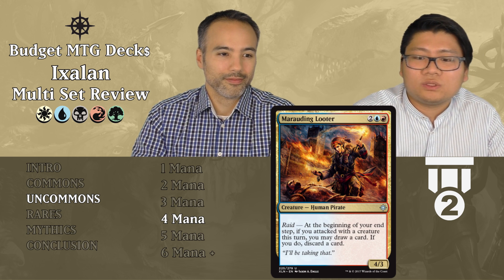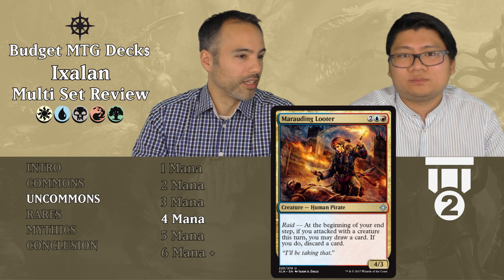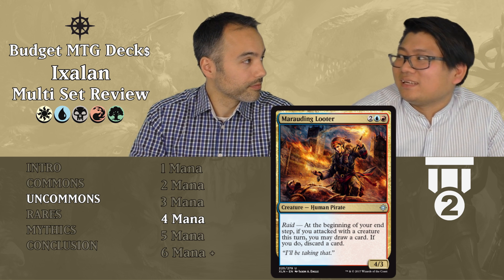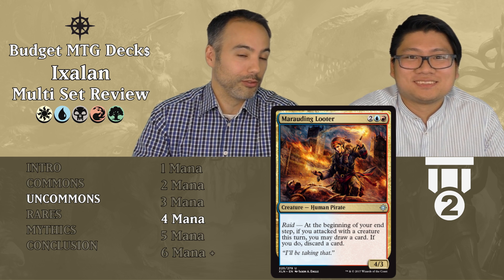Marauding Looter costs two blue and one red. It's a 4/3 Human Pirate with haste. At the beginning of your end step, if you attacked with a creature this turn, you may draw a card then discard a card. Looting every single turn for just attacking is so great, and for four mana a 4/3 body is insane. The looting triggers at your end step so you can't immediately play what you drew, but you can on your next turn or instant speed. Tier two.